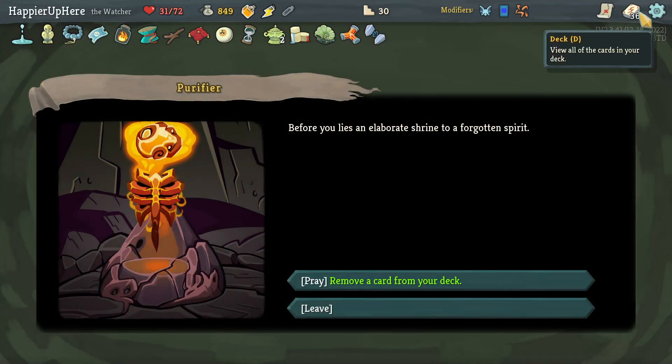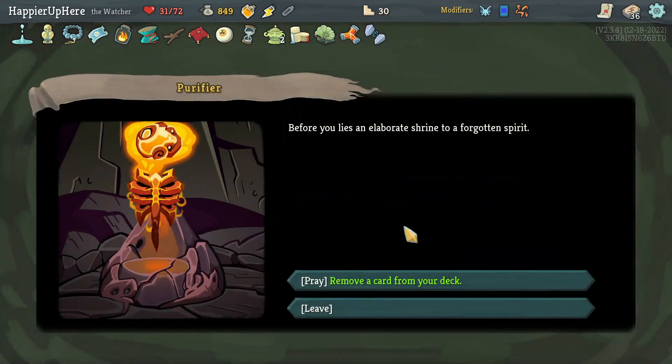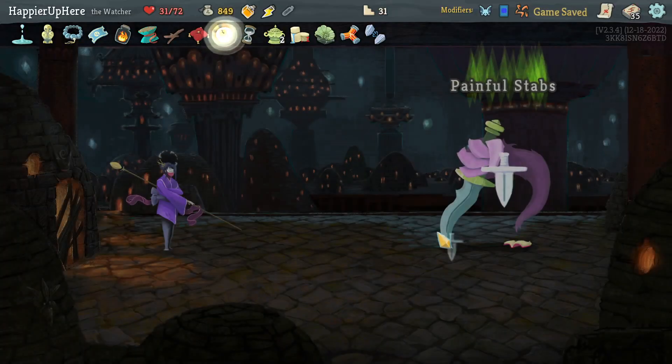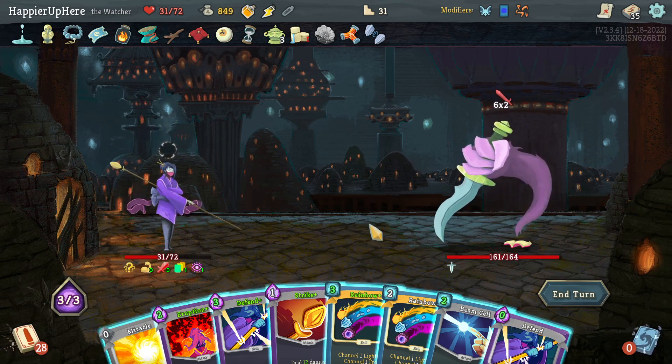I could remove a Rainbow from my deck - that would possibly be my third removal if I transform another card. But instead I'll just remove a Strike. Book of Stabbing again with 18 incoming - I definitely don't want to do Eruption. How do I do this... 12 not 18, what was I thinking? If I do Rainbow that's 10 block - not enough. I'll just do upgraded Defend and unupgraded Defend.